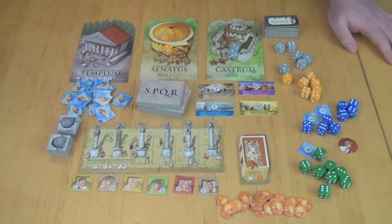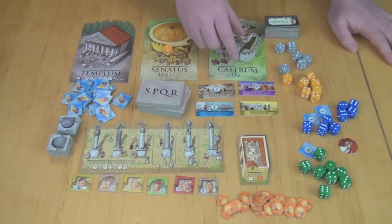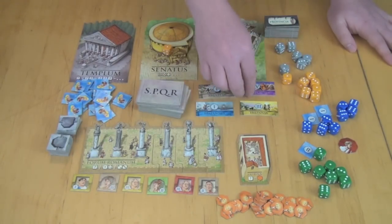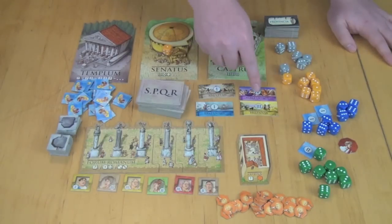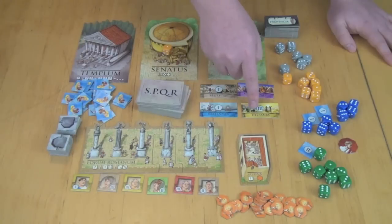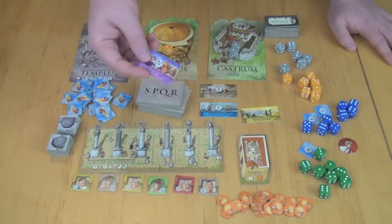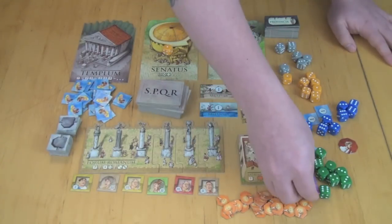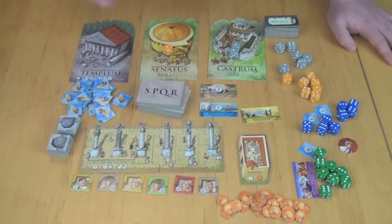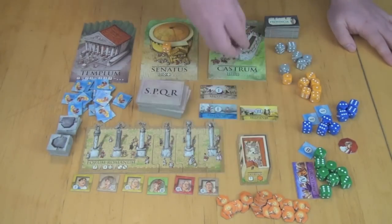At the Castrum, the player with the biggest grouping of dice gets first choice of province tiles. The provinces have different colors and point values: Aegyptus is worth one point, Britannia one point, Hispania three, and Macedonia four. You'd probably choose the four if you had the highest grouping. Players pick provinces in order from largest to smallest group. Any leftover dice from these areas move into the Latrina.